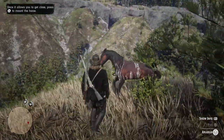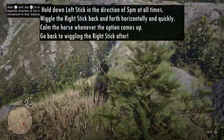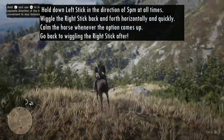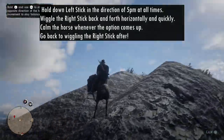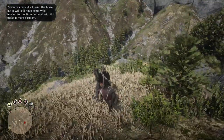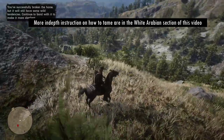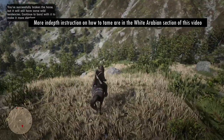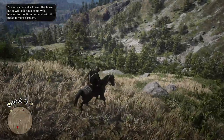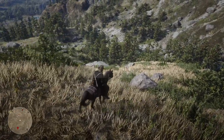When you're close enough mount the horse. Make sure your left stick is in the direction of five o'clock and you wiggle your right stick back and forth horizontally. Be ready to hit the calm button every time and then go back to wiggling that right stick. After a few more seconds the horse will be yours. You can saddle the horse immediately or take it to a stable, and remember to keep an eye on its health until it's fully bonded by using horse medicine. This area is particularly rocky so take extra care and don't ride too fast.